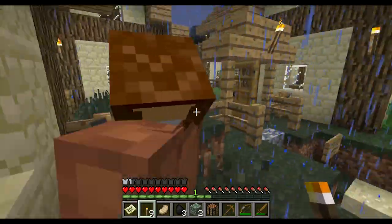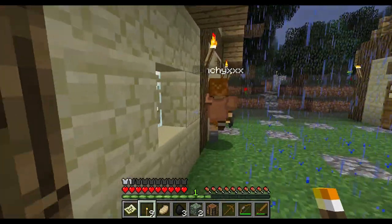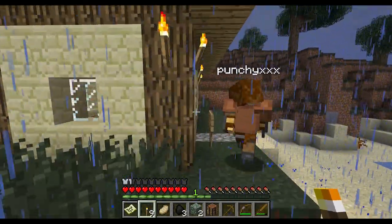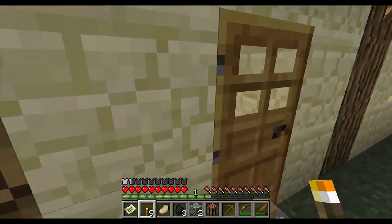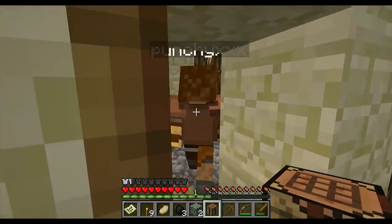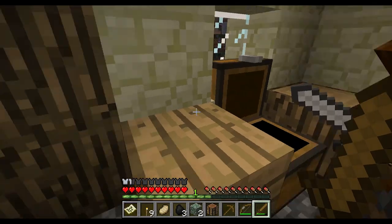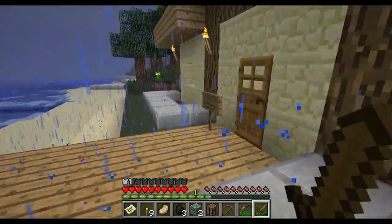Dubs, what do we do? I have an idea — let's go into the fishing house, out the backside and around. Pirate Captain Bart Dynasty — out of business. I keep placing torches. Anything in here? Fish, iron, ore, book, chest, leather, gunpowder, ink sack.